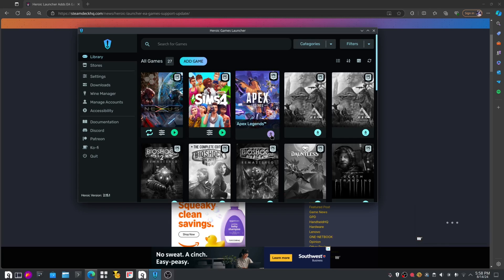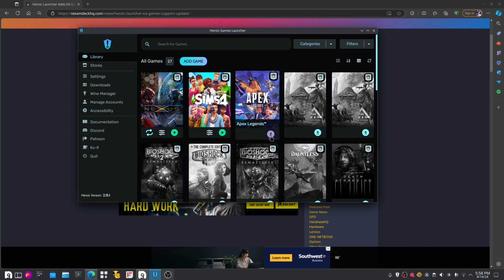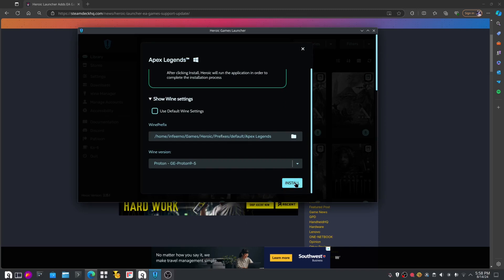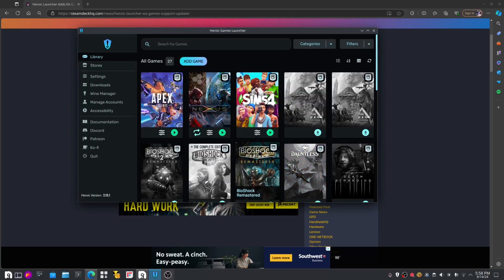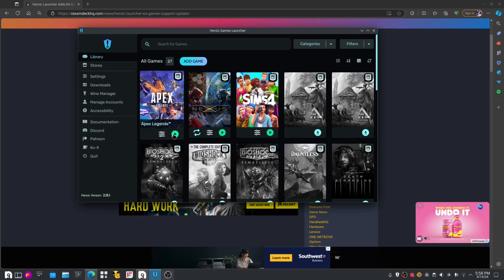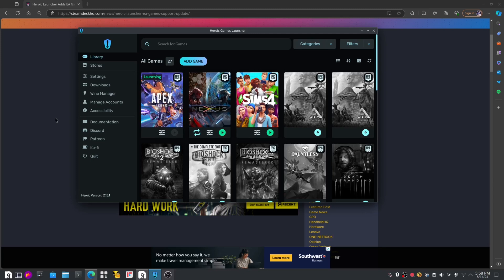I'm going to demo with Apex Legends — it's an Epic game. I checked it out and you do the simple thing. If you notice, it installed very fast — like 30 seconds, not even 10 seconds. That was fast, and there's a reason for it. Let's hit Play and see what happens.